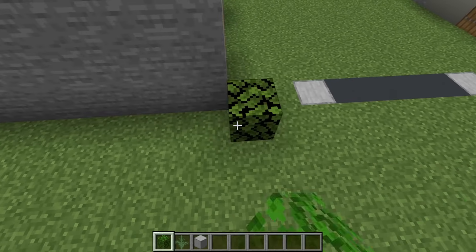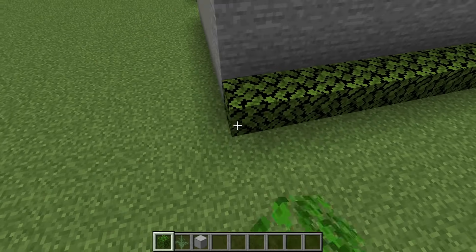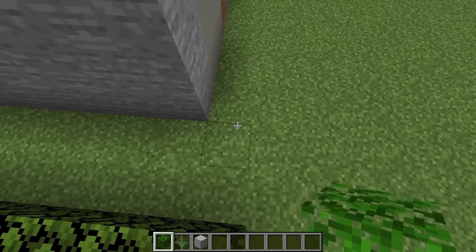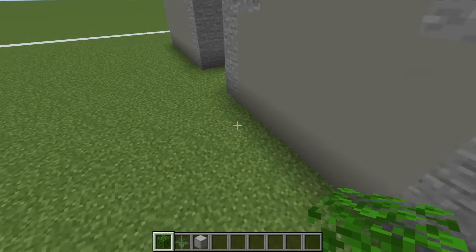Next we will add oak leaves to the sides of our barracks. It's important that the oak leaves overhang the front and the back of the barracks by one row.